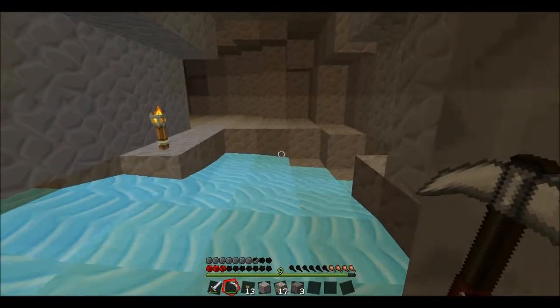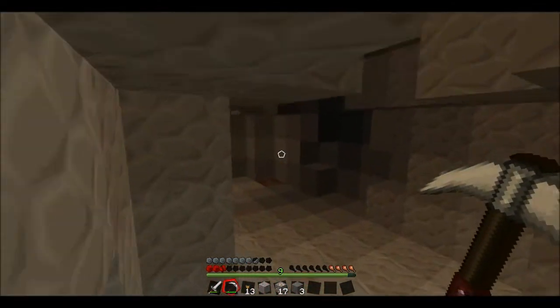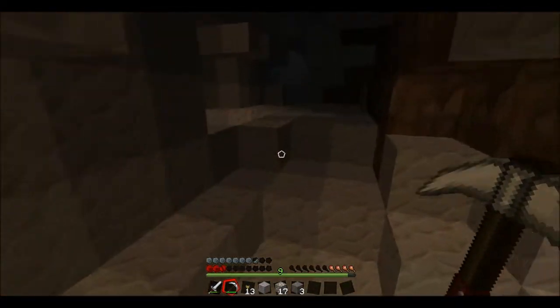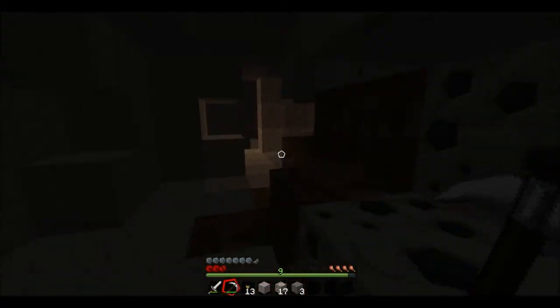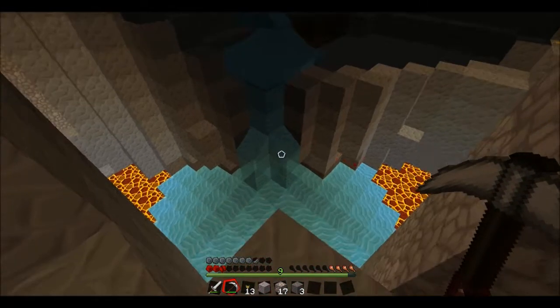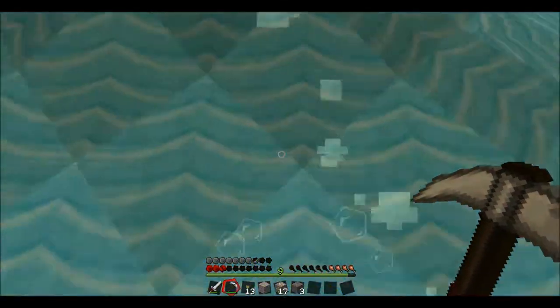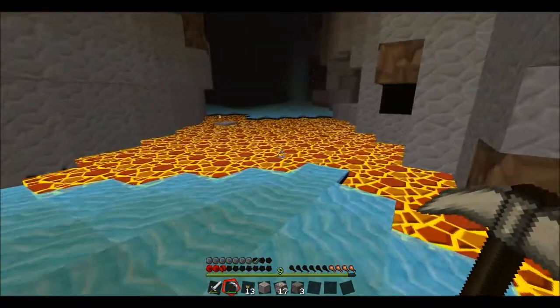Good, if there was water there I think that would have probably took me down to one heart, which obviously wouldn't have been good. I've got to be careful with falling damage in here — just have to take extra care when I'm walking. I thought I was going to fall then. We've got water here — I think this is actually a ravine! Looks like it. There's gold over there, got some coal around. This is actually a big ravine, so that's good.